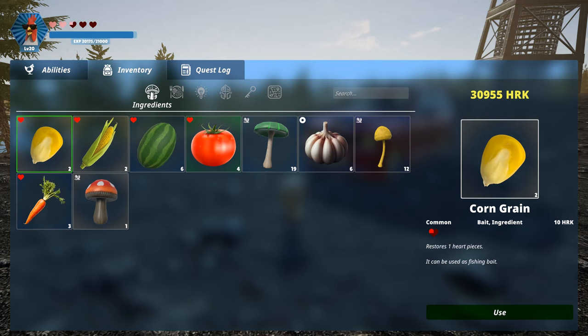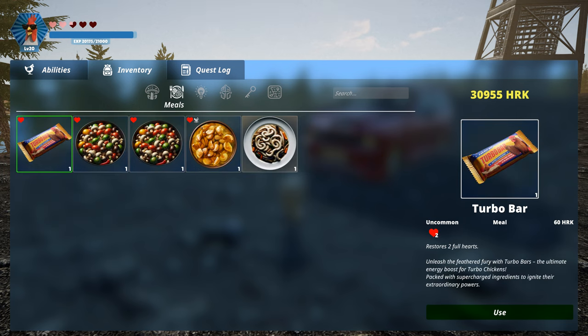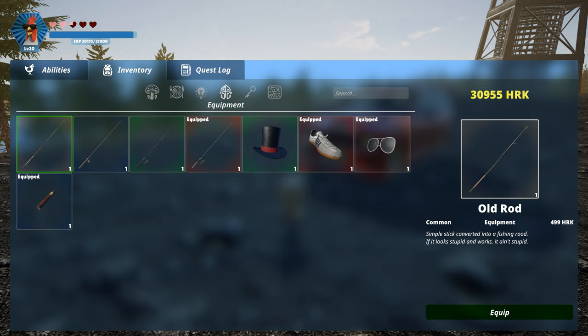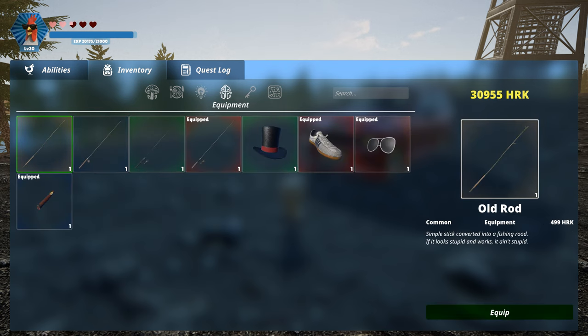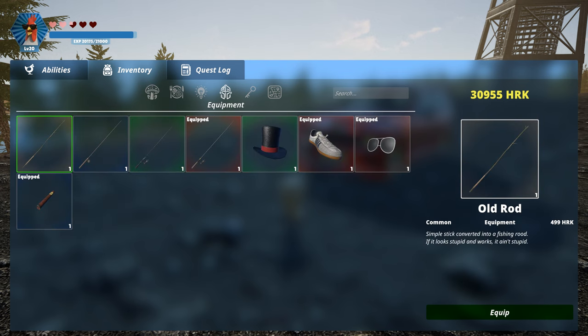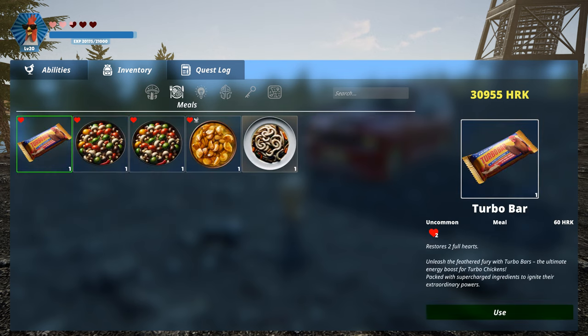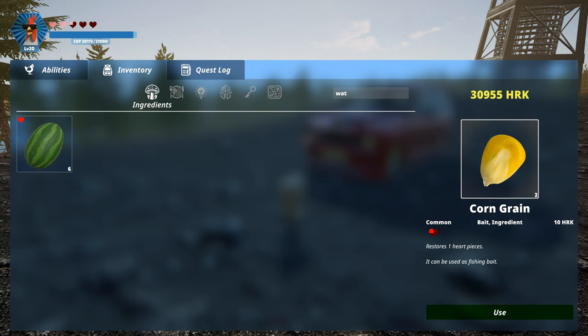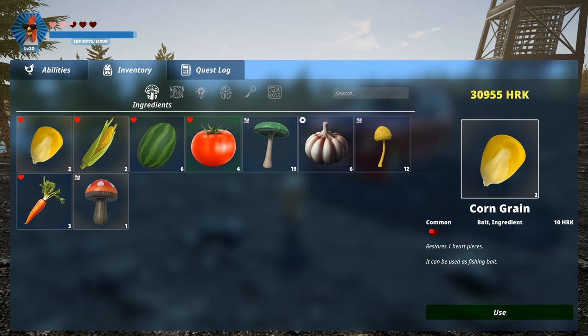Rapidly moving on! We've revamped the inventory system with several new features. First, inventory categories and search. Now you can easily find your items with the addition of filters for various item types. Whether you're looking for ingredients, food, or equipment, simply select the appropriate category. Additionally, we've introduced a search function, allowing you to quickly locate specific items amidst your collection.